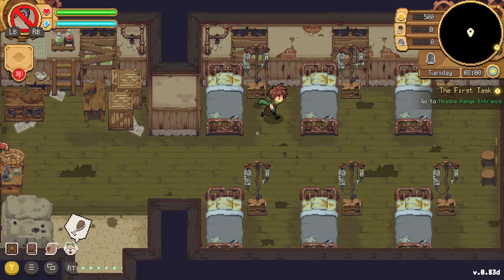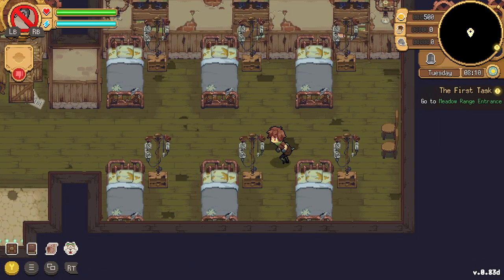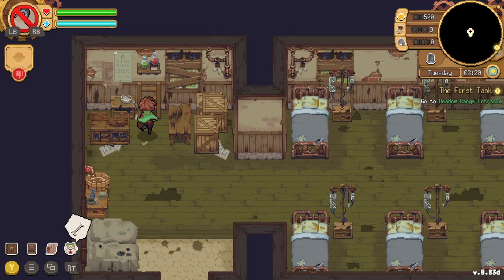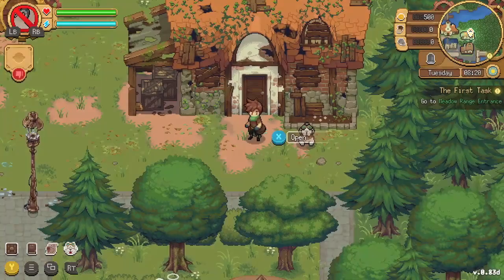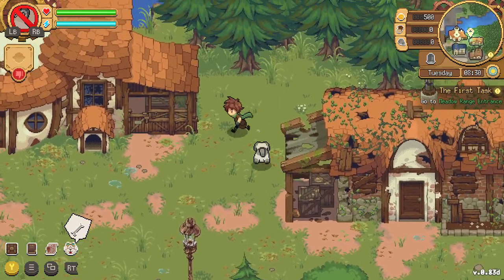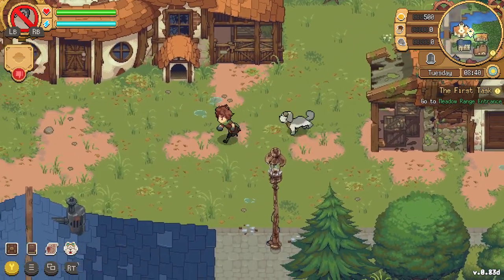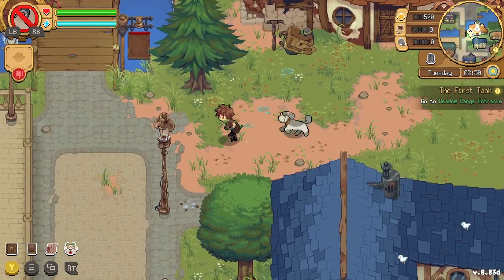This looks like it's actually the hospital — there are hospital beds, an IV bench for fluids, a place to wash hands, and a counter. This is one of the buildings we can develop. I can't wait for this game to be fully released — it has great potential and lovely professional pixel art graphics.